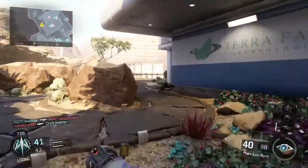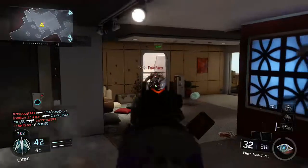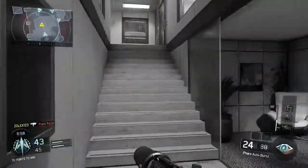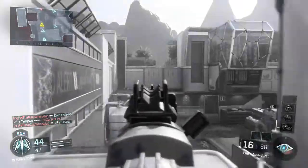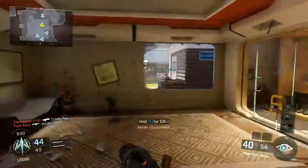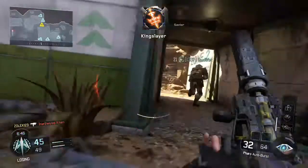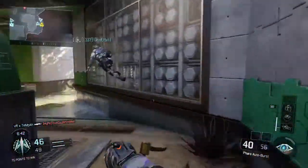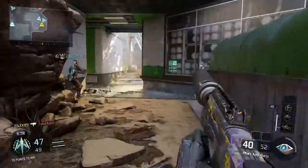There's two guys I just saw run past. There are so many in this building — use our vision pulse. I think there's some guys up top. That's my own teammate, not an enemy. Let's keep going. I'll finish that guy off here — don't want to end this kill streak right now. I'm on like a six kill streak. Don't worry guys, I'm just nicking everyone's kills right now.